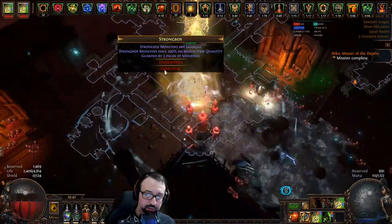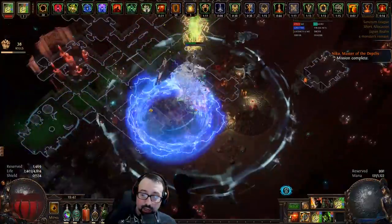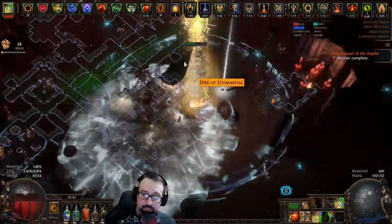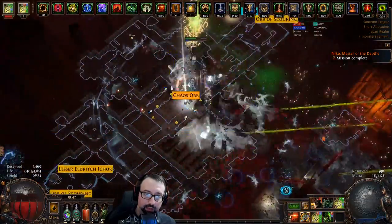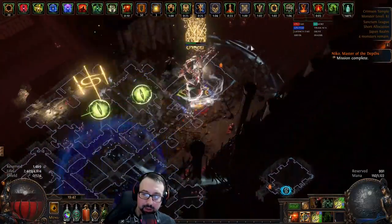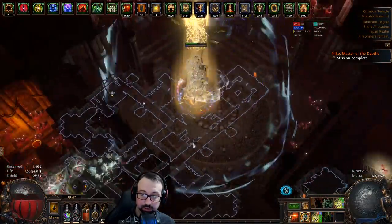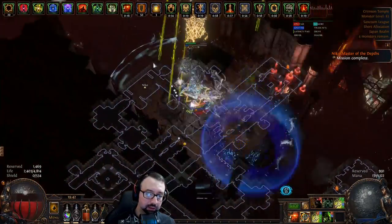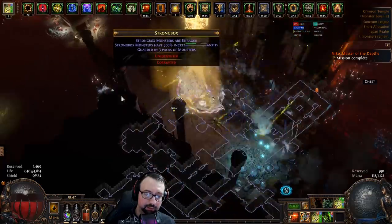I think of the route as a figure-eight with a line straight through the middle. I do the line first, then the figure-eight, back up the line, figure-eight again to loot, back up one more time — map done. Three circuit passes and you're done. This gets all the altars and shrines out of the way before I start opening strongboxes, so I have maximum pack size, quantity, and duplication opportunities when I open them.